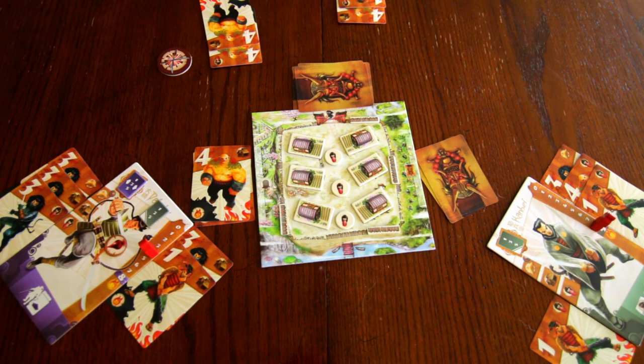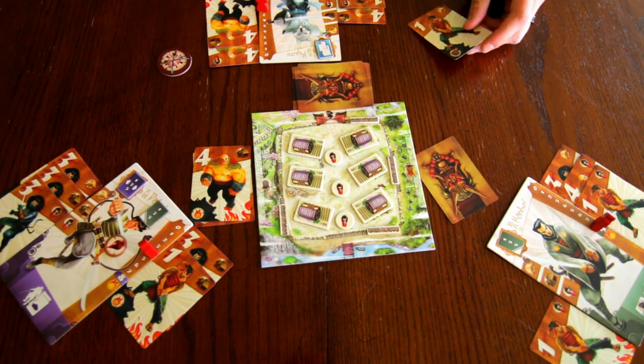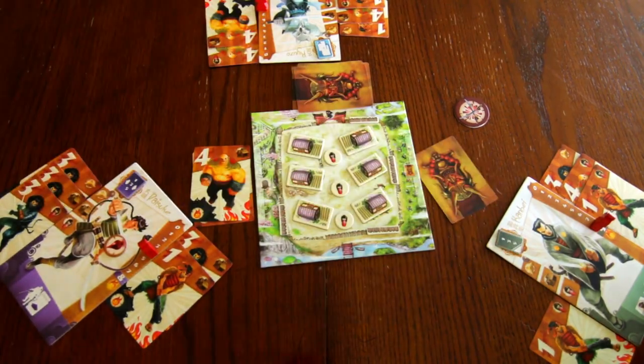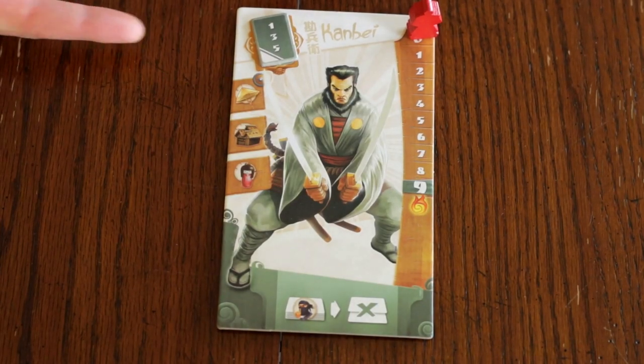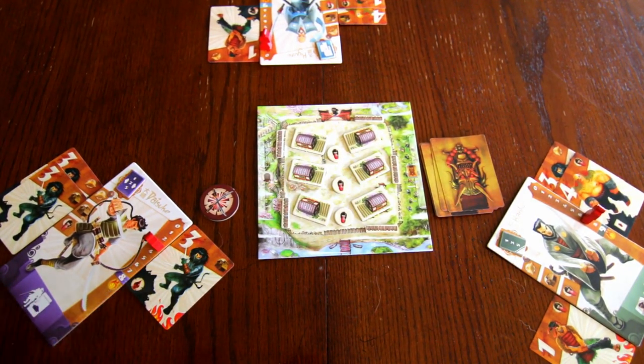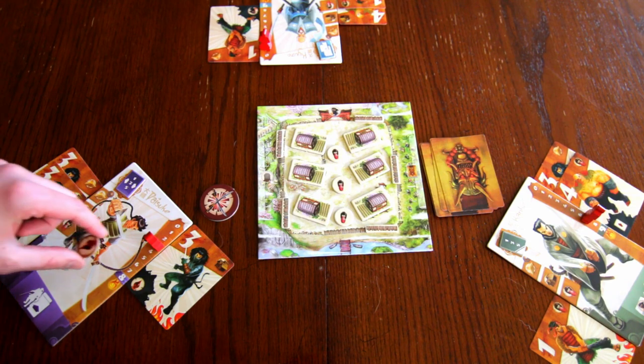Players take turns in clockwise order engaging enemies. The round ends when there are no more enemies or if all of the samurai have passed for the round. Each samurai is unique and has a special talent that they can use during their turn, shown in the top left corner of their samurai board. At the beginning of each turn, the player must apply the penalty indicated in the lower left of the most recent raider card to the right of their samurai board.